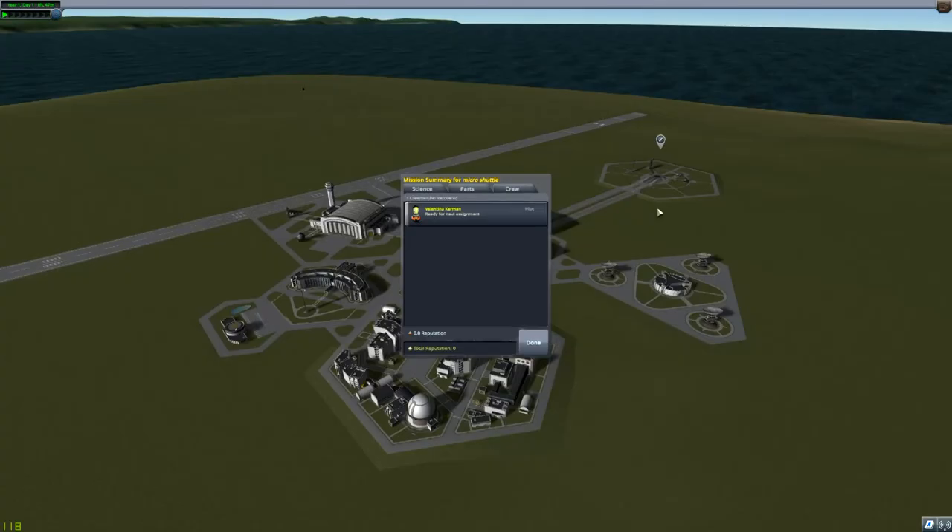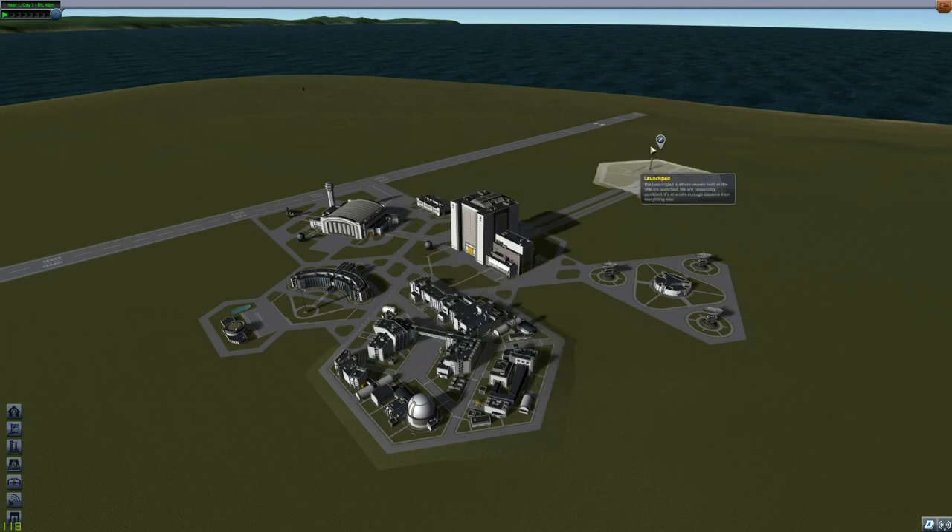Safe and sound — Valentina has made it! And that is the extremely lightweight micro shuttle that is lighter than ShadowZone's. He was the inspiration behind this video, so if you haven't seen his channel it'll be linked in the description — a great channel. And that's all for today, see you guys next time, bye!